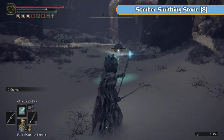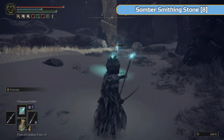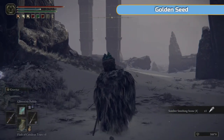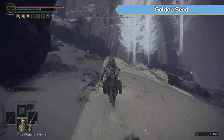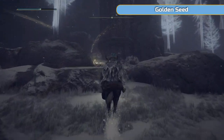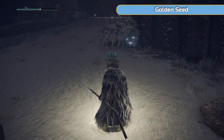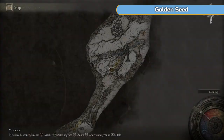The main thing we're doing here is a place called Castle Sol. That's where the other half of the Secret Medallion is to get us to Haligtree, plus there's a trophy for defeating the boss there. Also a Somber Smithing Stone 8 if you want that. Here is our main grace — we'll be back here a couple of times.